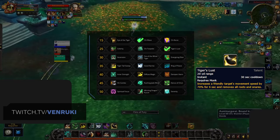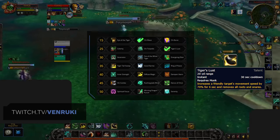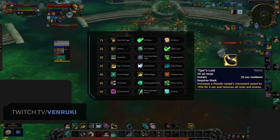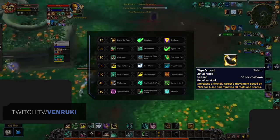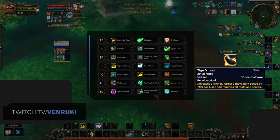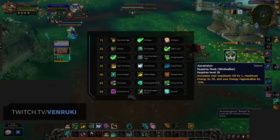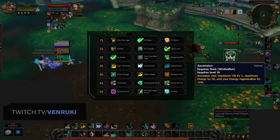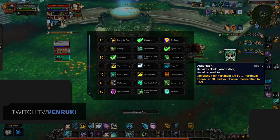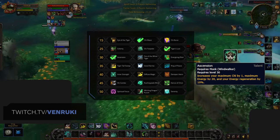Next up, in the level 25 row, Tiger's Lust is always your best option. This spell brings a ton of utility, allowing you to remove roots and slows from both yourself and teammates, while also providing a movement speed increase. The other two options in this row only buff your own mobility and just don't really compare to Tiger's Lust. In the level 30 row, Seth Curry recommends picking up Ascension, as Windwalkers already have strong resource generation in Shadowlands, making this talent complement the spec quite nicely.